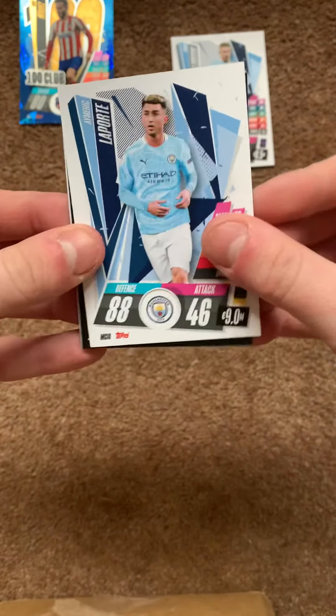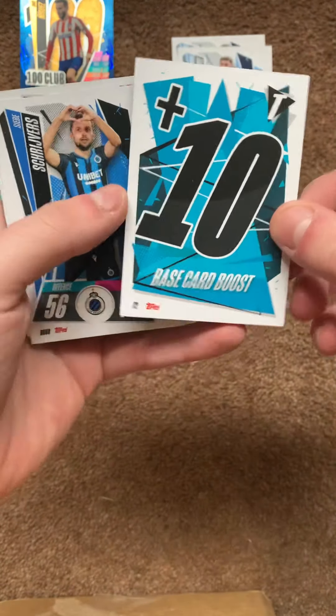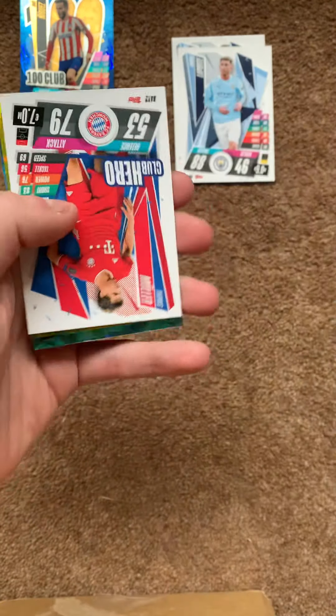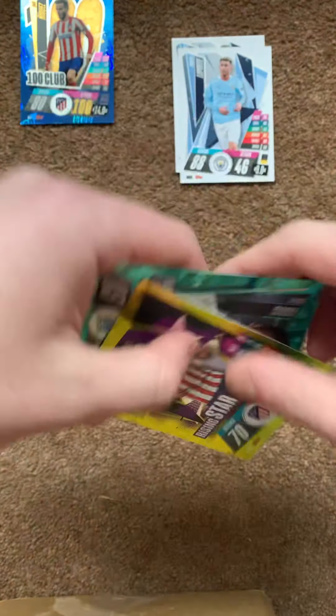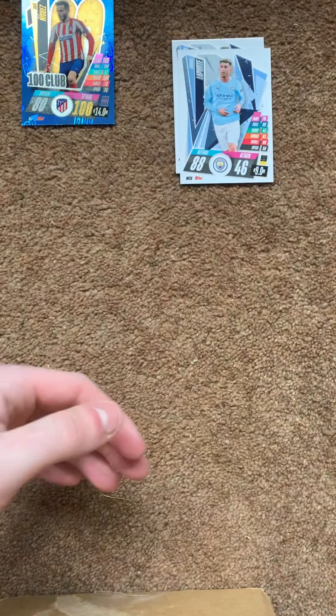I'm hoping because these packs will do on Man City and Tottenham players, I can get a couple of ones that I need. I think I have Lucas — code card, Ian Atcho, Davis, Weigl, Sarnay, Reese James, and Jogginio.